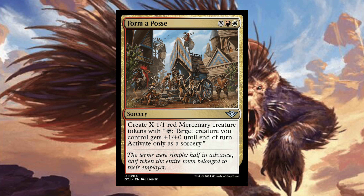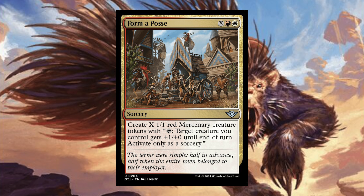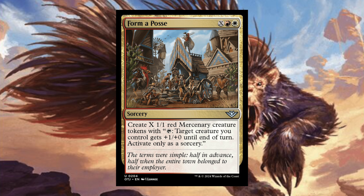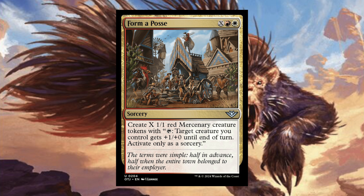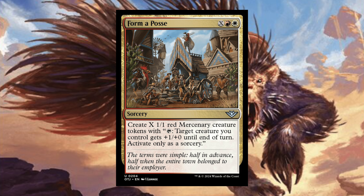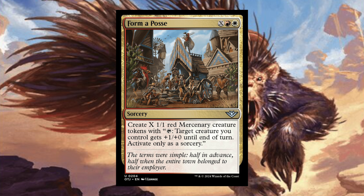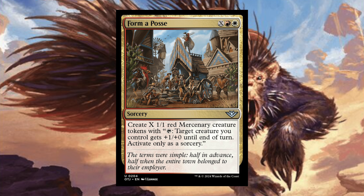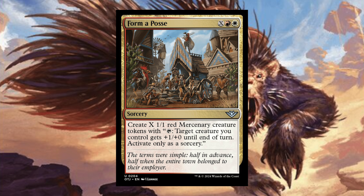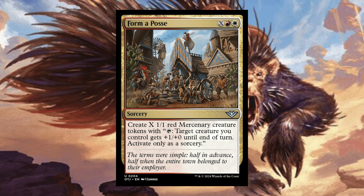Form a Posse — X red and a white sorcery; create X 1/1 red mercenary creature tokens with tap: target creature you control gets plus one plus zero until end of turn, activate only as a sorcery. Red and white has been getting a ton of effects that create tokens for very cheap. In standard this is going to be insane — similar to the card Forth Eorlingas from the Lord of the Rings commander decks, which creates 2/2 knight tokens with trample and haste and gives you the monarch. Form a Posse isn't as strong but being able to buff a creature by making a ton of little guys is pretty insane. Would also be great in a Convoke deck.